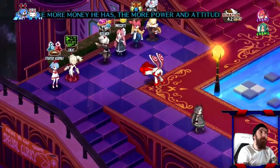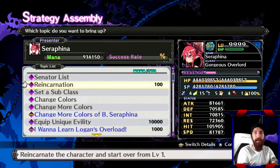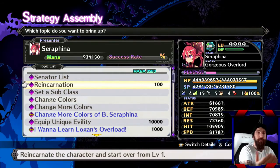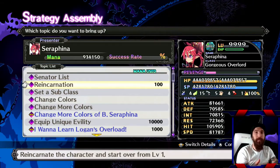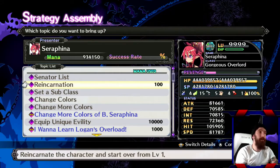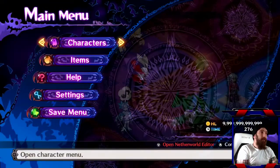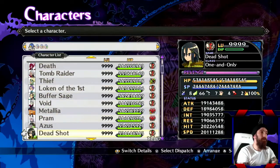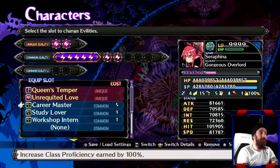Once you master them, you go back to the strategy assembly and you're going to reincarnate. The reason you reincarnate is because that adds like 10% stats to your character on the next go-through while you're leveling back up. That first time you reincarnate, she's going to start over at level 1. But when you start using Martial Training to get back up to 9,999, her stats are no longer going to be 81,000 — her stats are going to be like 10 million. It's going to be ridiculous how much she grows.